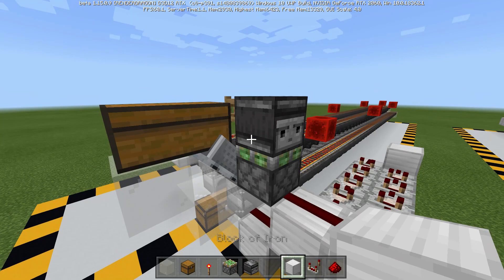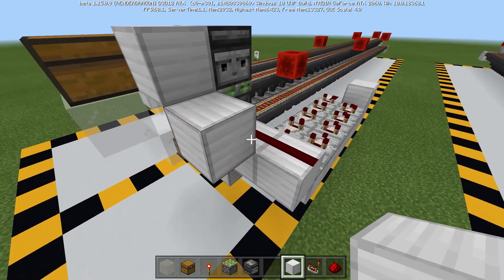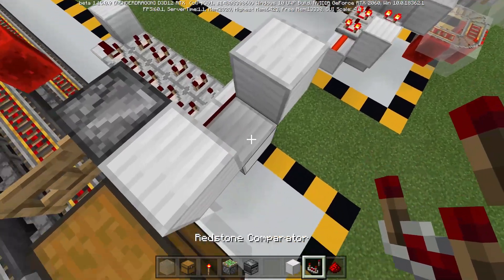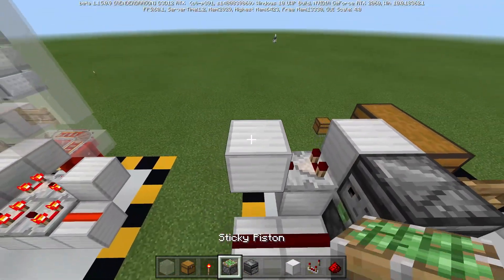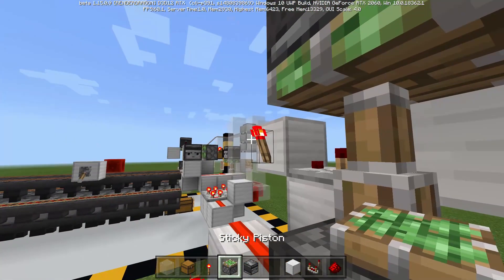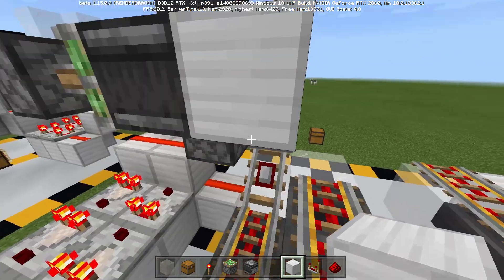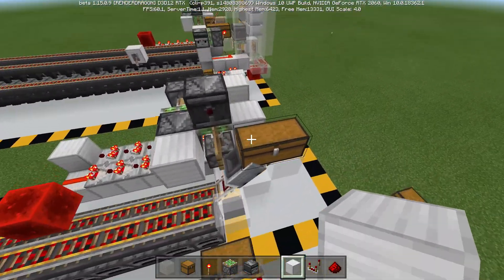Next, place a block next to this observer, then a block diagonal to that, and a block back diagonal to that to make a little V formation. Place a comparator right there in the center of that. The torch goes on the side of this block, then place a sticky piston on the face of the torch, an observer on the face of the piston, and a block on the back side of the observer.